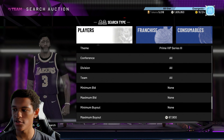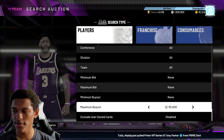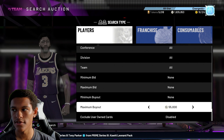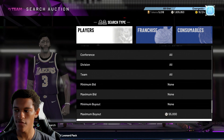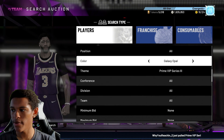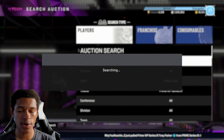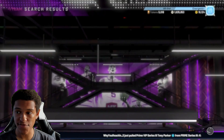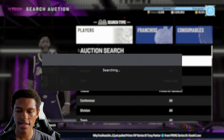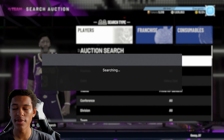Victor Oladipo at 65k is the cheapest Prime Series 3 player. What you do is set your max buyout about 10k cheaper — around 55k. If you buy Victor Oladipo for 55k and he sells at 65k, they take off 6,500, so you'd make a few thousand MT profit. So Galaxy Opal, Prime VIP Series 3, max buyout at 55k — you can see all Prime Series 3 players without filtering anyone out, though it won't be quite as consistent.